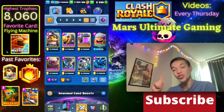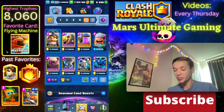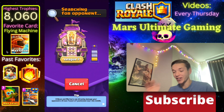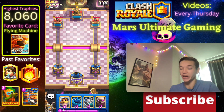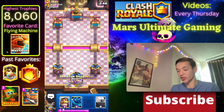Now that we've seen the first two decks, let's go to the last one - this Golem Elixir Collector deck right here. I'm not sure why, but Golem Elixir Pump has really been taking over the meta lately. I'm not much of a Golem player but let's just take this deck over to the Path of Legends and try to get a nice win. This is another one that has the Evolved Knight, but again even if you don't have it you can still use the deck.